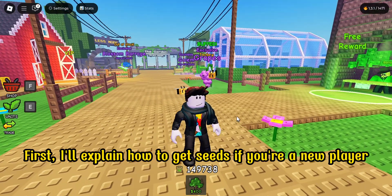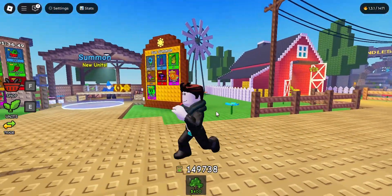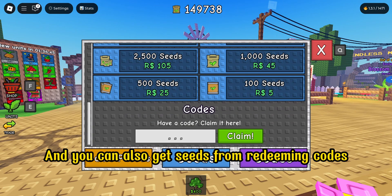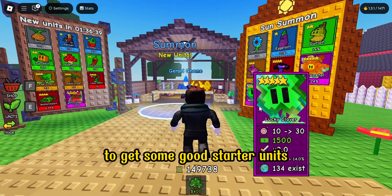First, I'll explain how to get seeds if you're a new player. You can join the game's group to receive a free 250 seeds, and you can also get seeds from redeeming codes. You'll have a decent amount of seeds to get some good starter units.